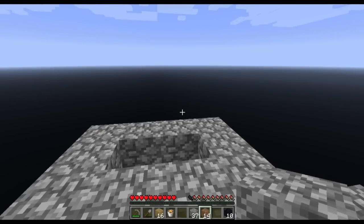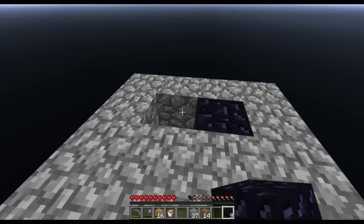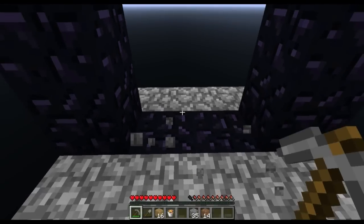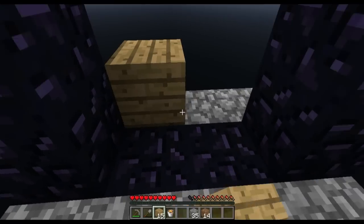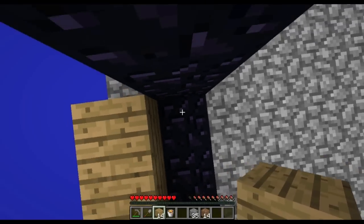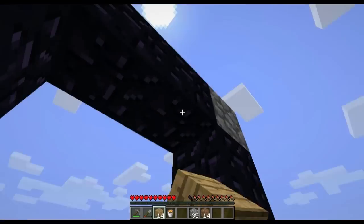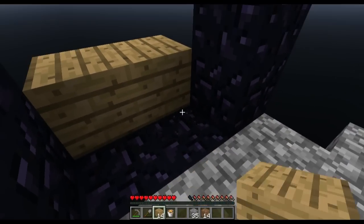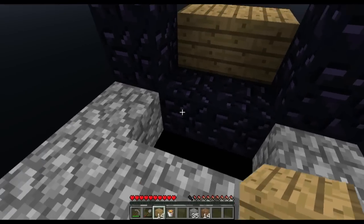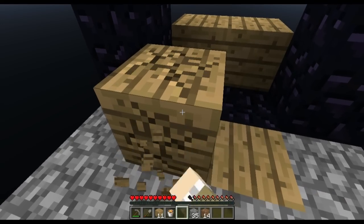Now that you have your obsidian blocks, you might be wondering how to light the portal without a flint and tinder. First, build your portal. Then what you need to do is place wooden blocks right here, because when the fire spreads to these wooden blocks, the fire occupies this spot. And it will light the portal because that's all it needs is a fire block in that spot. The way to spread the fire is to place wooden blocks in the general vicinity of that.